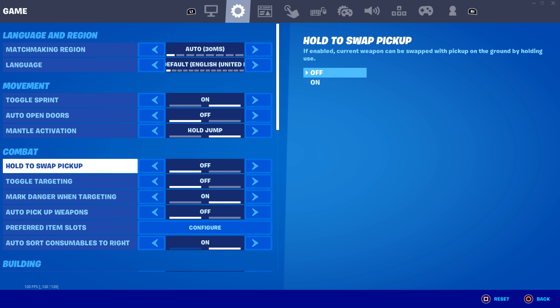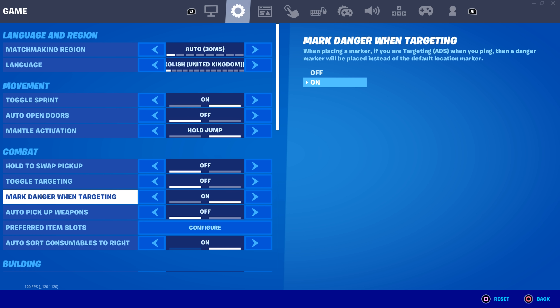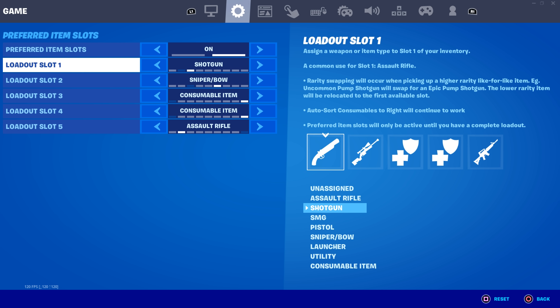Hold pickup is a pretty unnecessary setting — you can just hold use to switch weapons on the ground, which is really weird, so I'd have it off. Toggle targeting is a really confusing setting that's just going to mess up your mind when you play. Mark danger when targeting is a new setting — basically when you target an enemy it will ping on screen that it's an enemy, not just a regular marker, so I'll turn this on. Auto pick up weapons I think is pretty bad because you might pick up weapons you don't want.